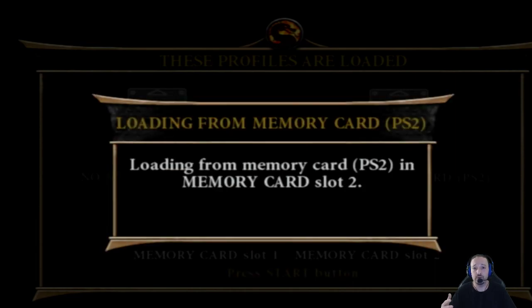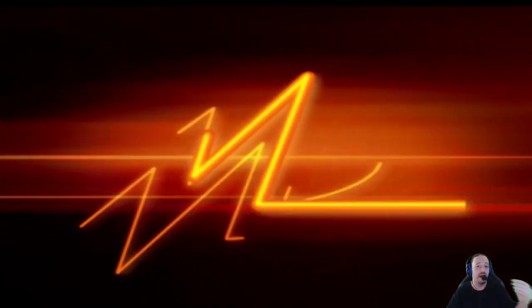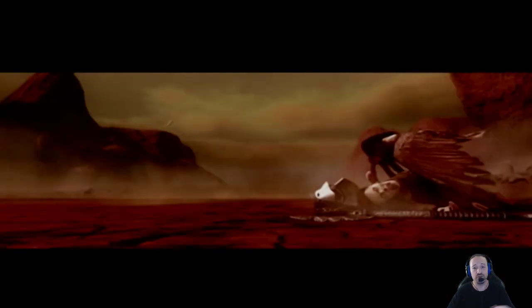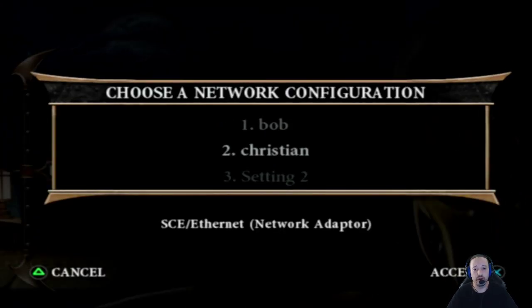When you make a new account, whatever name you create, the password is always 'pass' — P-A-S-S. What that does is it saves to your memory card on your PlayStation, so nobody can type in your name and password and access your account — it's impossible. 'Pass' is the universal password that everybody has to use to create a name. Then you'll be able to go back to MKOnline, type in your password, accept the terms, and select Christian's DNS — the one that is set up with the custom DNS I just showed you.